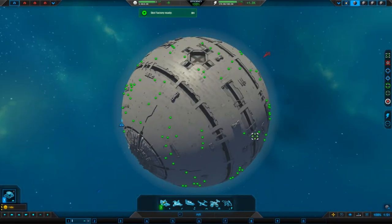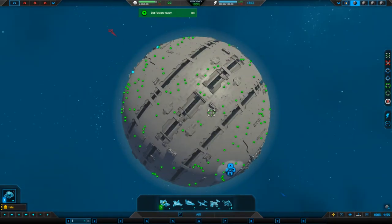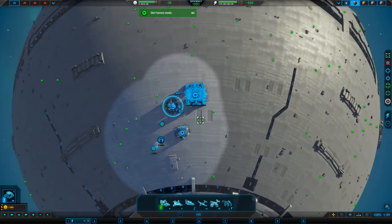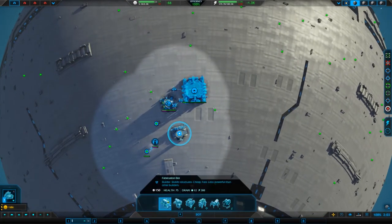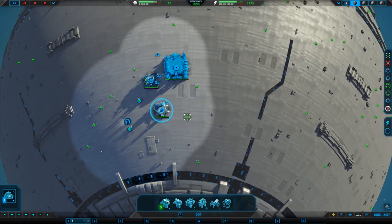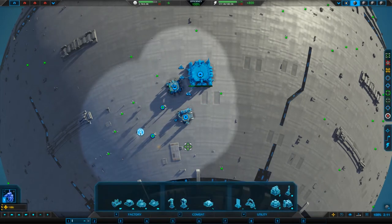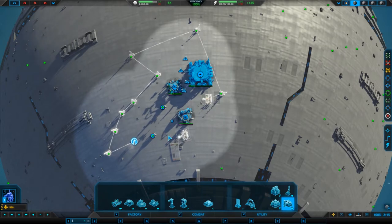Do we think the enemy is on this planet? I do. Do we want to go north and take over all these places? I kind of do, but I don't know what's going to happen. This also wants to make five fab bots, and when one comes out we'll make an advanced bot factory. Do we have an energy plant on the go? We don't, so let's make one of those.